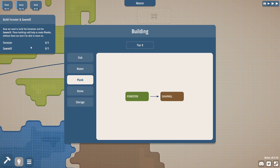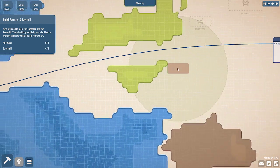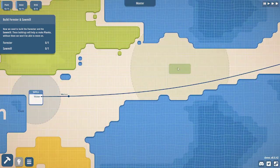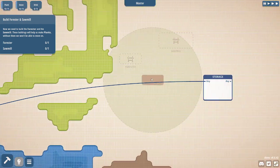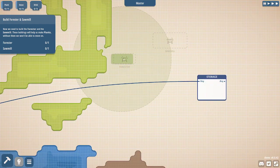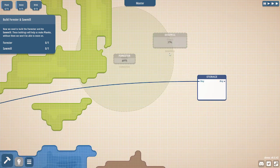Now we need to build a forester and a sawmill. These buildings will help us make planks. Without them, we won't be able to move on. What's going on here? That's the well bringing water into the storage. Oh, it actually tells you where you should build it.